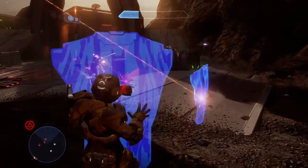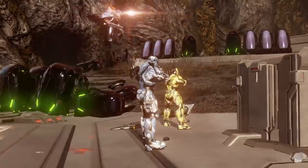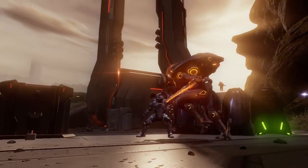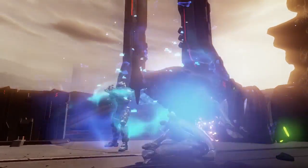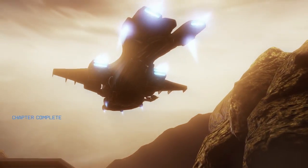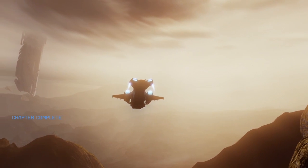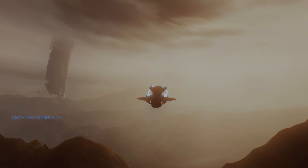Wheelman makes it so you have a more durable vehicle, and it also decreases how effective EMPs are against vehicles that you're driving — or vehicles that you're in; not entirely sure whether you have to be driving it or whether you can just be a passenger or a gunner. And then armor ability efficiency reduces the cooldown time on your armor abilities.